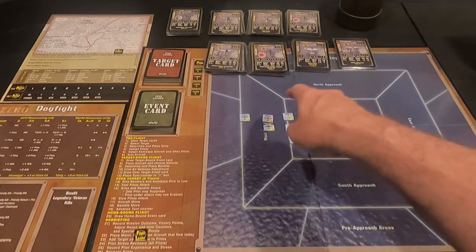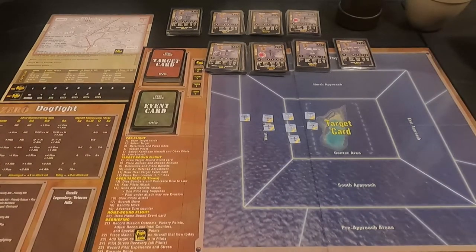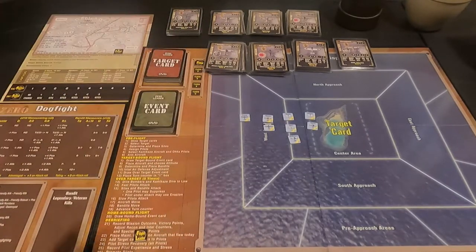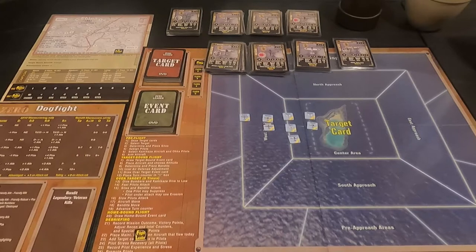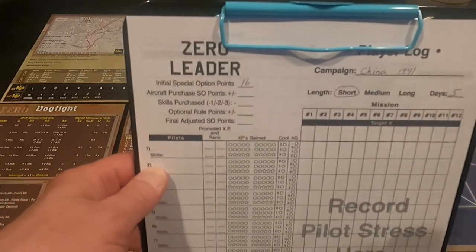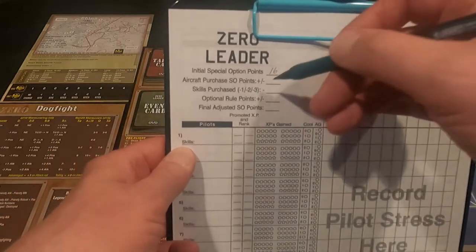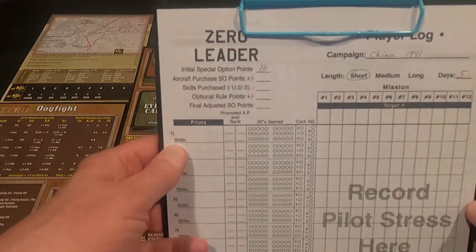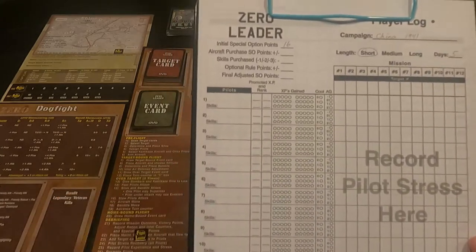I have to go through and pick out the fighter cards and plane cards, set everything else aside, and that'll give us our planes to start with. Then we'll position everything on the board and get ready to go. I am using the paper log right now — I have a computer log from Corsair Leader that I might modify for this, but for this campaign I'll use the paper log. I'll put in all our points, see where we're at, and then we'll come back ready for the first mission.